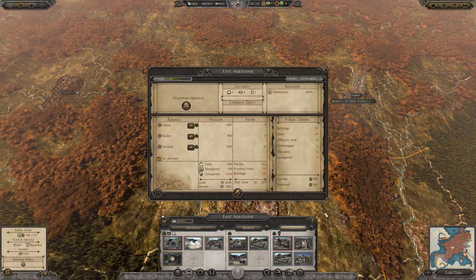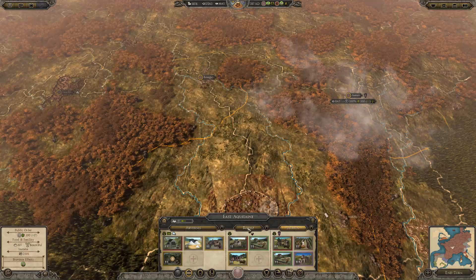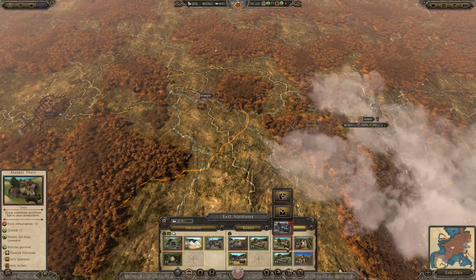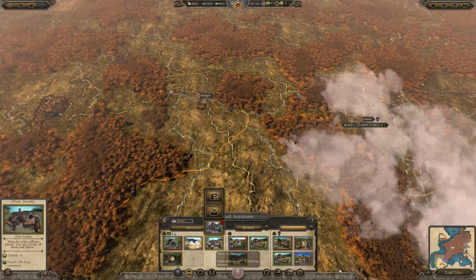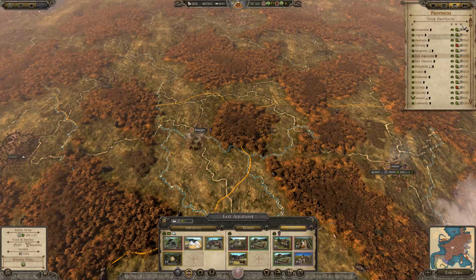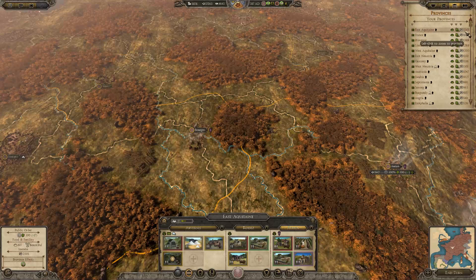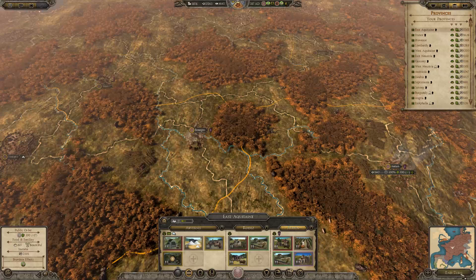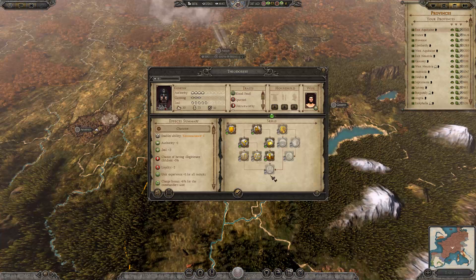Look at all the money — there's only 25% corruption here. It is by far our richest region. To be able to come up with something in there to increase the tax rate further. Moving on — we've got a really nice amount of income coming through now.